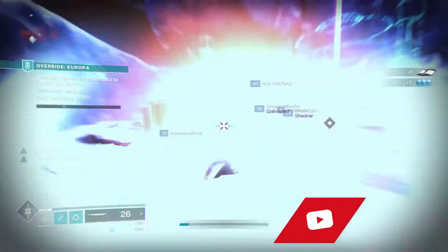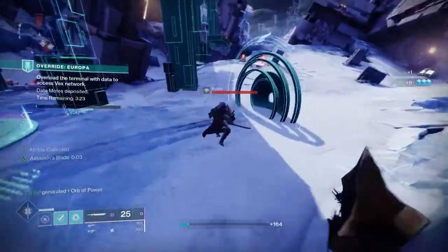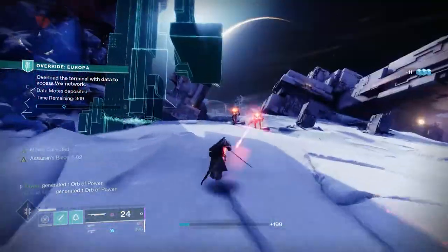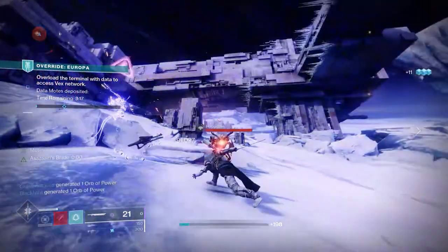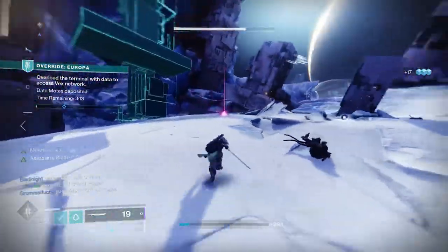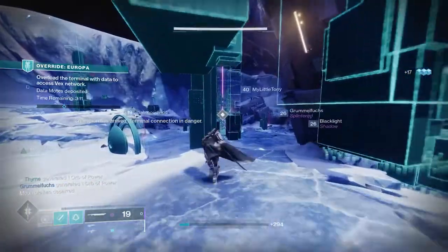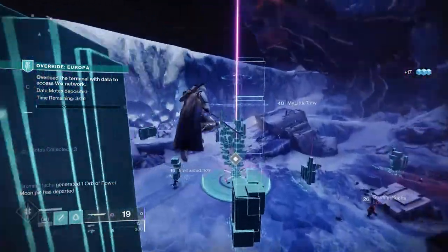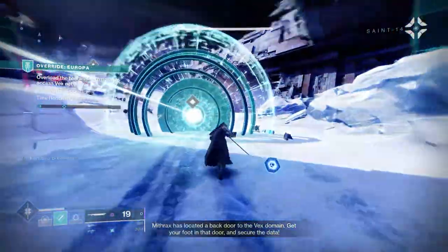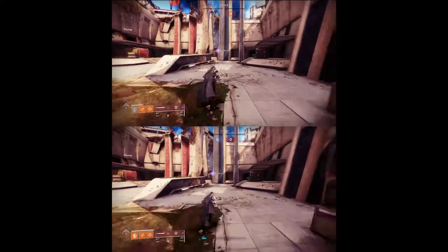People were a bit confused by what I meant by world drop — this basically means any normal engram. But it's worth noting there's a much more consistent way to get class-specific swords using the Prismatic Recaster. You can unlock a blade focus by getting sword kills, which will guarantee your sword drop. Make sure you are on the right class, as you can only get the Quickfang while on your Hunter; on Warlock or Titan you'll get that class-specific sword instead.